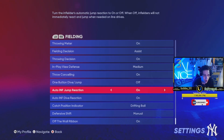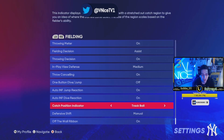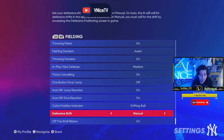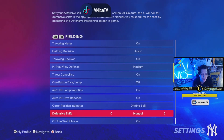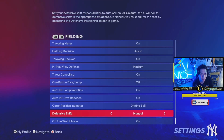Throw canceling — leave that off. Jump reaction — leave it on. Catch position indicator: drifting ball. Some people have track ball, which is the one with the line, and drifting ball is the one you see in all my videos. I have my defensive shift on manual — I recommend manual. Playing to the shift just doesn't always work, and forcing yourself to play on manual will help you grow your complete pitching repertoire and help you in situations where you need it.